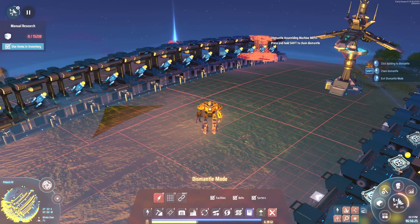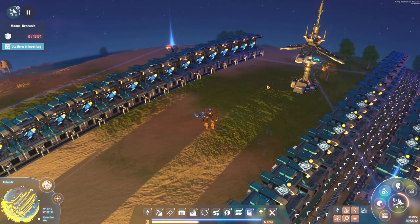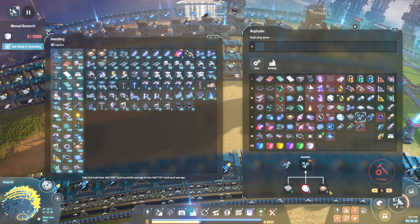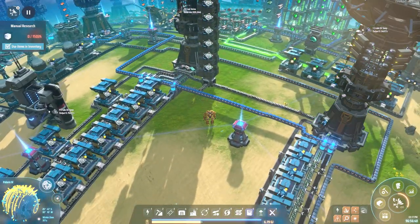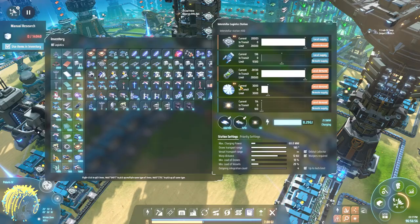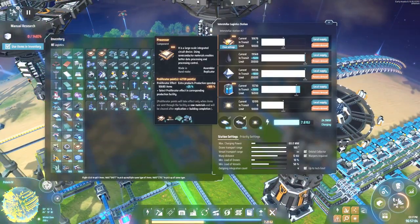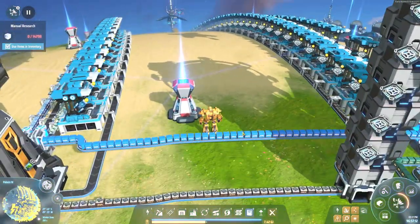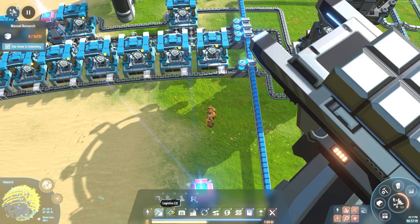Welcome back to Dyson Sphere Program and our Dark Fog Polaris series. We're back on Polaris 4 — we were able to take down the defunct coal mine so we can now build logistics for making our own Dyson Sphere components on this planet. We have frame material right here, solar sails being brought in, and processors being brought in right over here — those are the three items we need. We also have a proliferator line going through here.